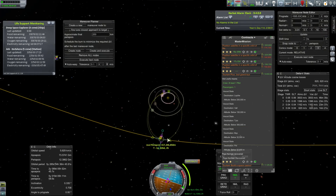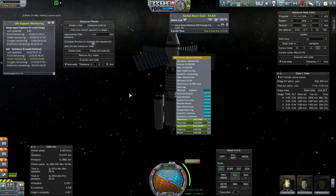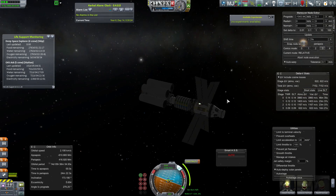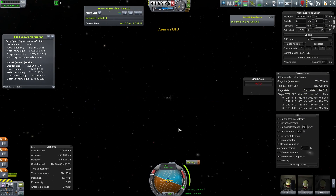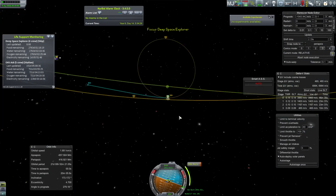We've entered the sphere of influence of Jool. Jool has four or five moons — Laythe, Pol, Bop, Val. One of them, I think Bop, is on a really screwed up angle — not in line with everything else — on a really crazy inclination, which was certainly a pain.